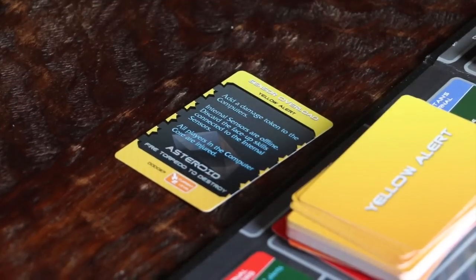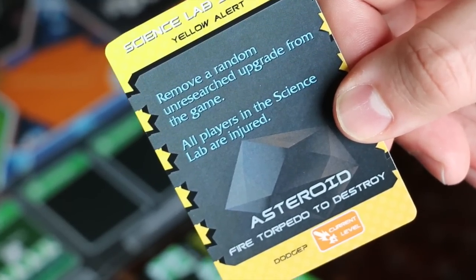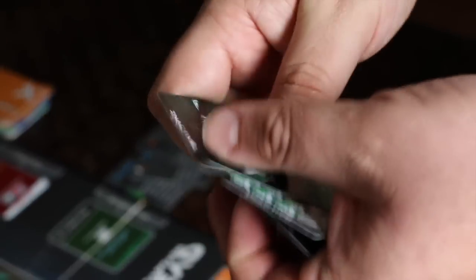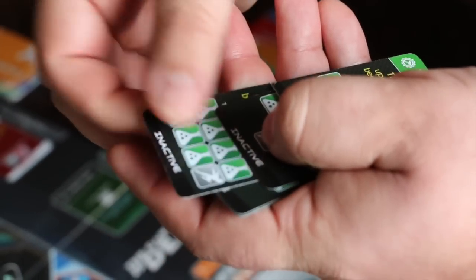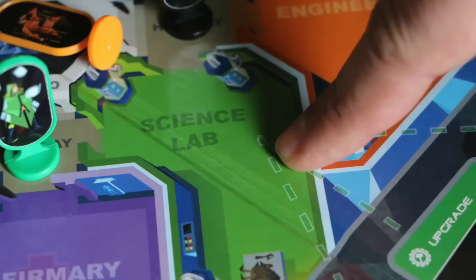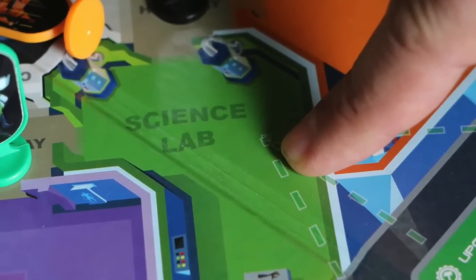Now we just need to resolve her alert card. For this alert, we need to remove a random, unresearched upgrade from the game, and all players in the science lab are injured. We'll pick up the upgrades, and without looking, we'll shuffle them and choose one to discard. Oh no, it's epinephrine ventilation! We can place the remaining upgrades back in their position. Luckily, we just moved out of the science lab so we won't have to suffer an injury, and we can discard this alert.